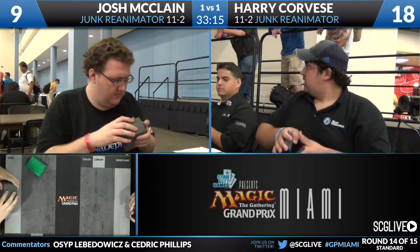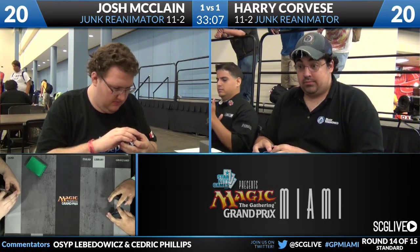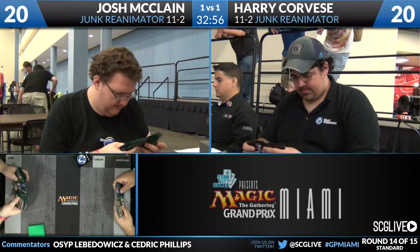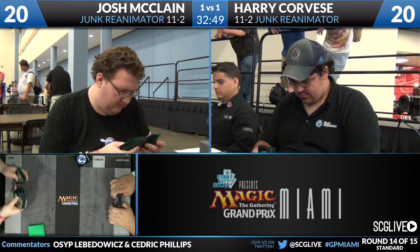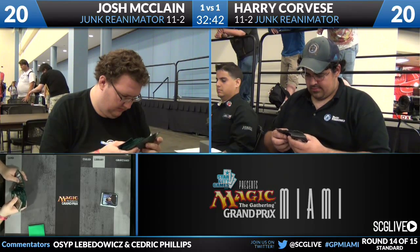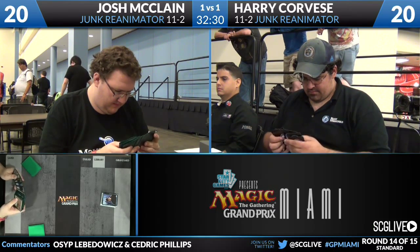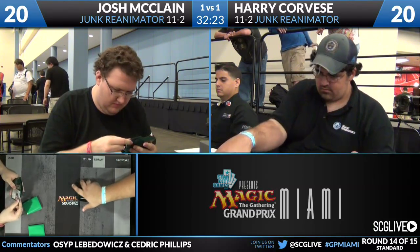McClain sees his last two cards and shows frustration. Corvese takes a deep breath, sits up in his chair, and looks at the camera with wide eyes as he ties the match. McClain is going to have to go back to the sideboard. The key consistent factor in both games was that the player with the mana accelerant ended up winning. If one player has a mana accelerant and the other doesn't, it doesn't matter how impressive your Mulches or Grisly Salvages are — mana advantage is what determines the outcome.